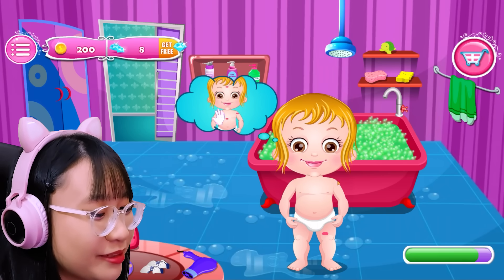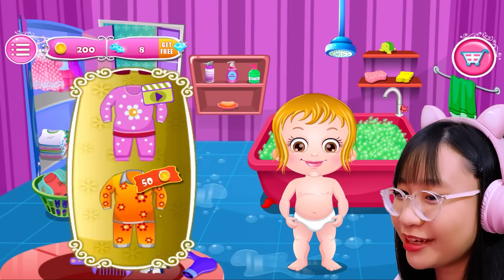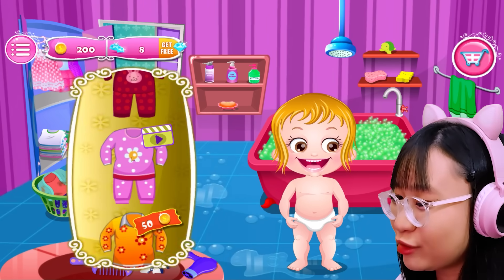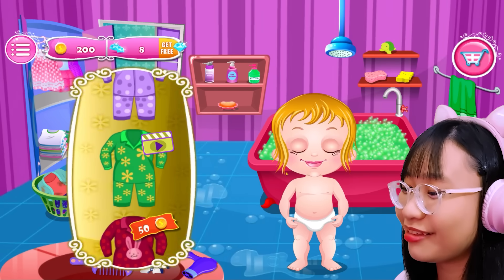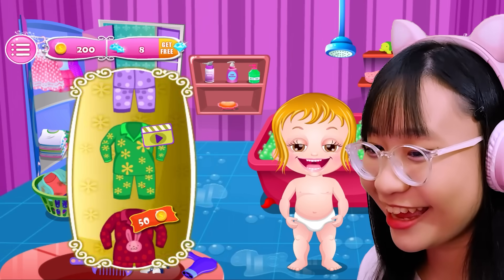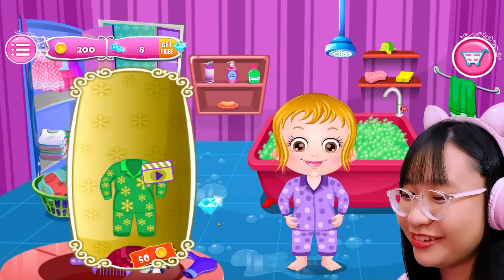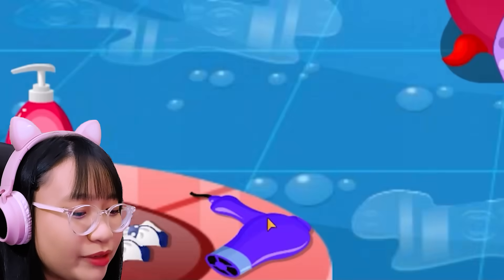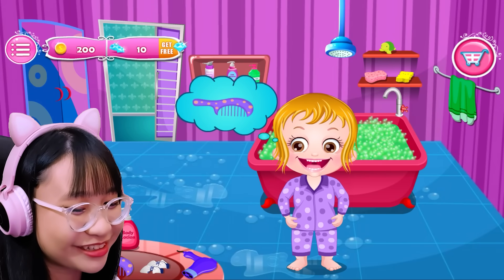Let's put the lotion on your body. Let's rub it. All right, there. Now what? Let's see. Which of these pajamas do you like to wear? Oh, you want the flower one? Too bad. I hate ads and I'm not watching them. Let's see. Stop. Let's choose the purple one because it's free. There you go. You're done. Oh wait, why can't I pick this up? My gosh. I was struggling to pick up the hair dryer.